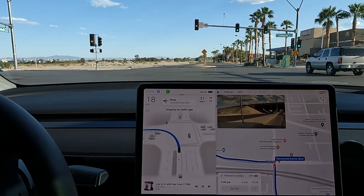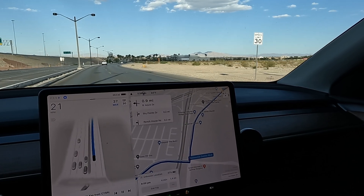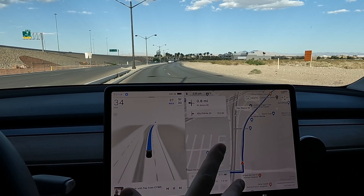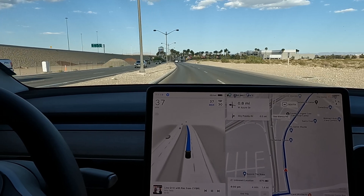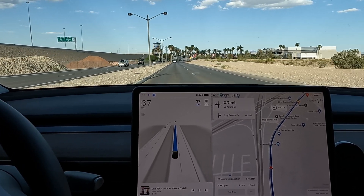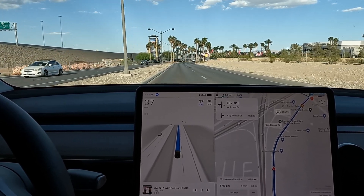We're at a blinking yellow - off the throttle. I did notice it did the same thing when I was testing it earlier on that blinking yellow light - it definitely wanted to stop. I had traffic behind so I couldn't really see what it wanted to do.